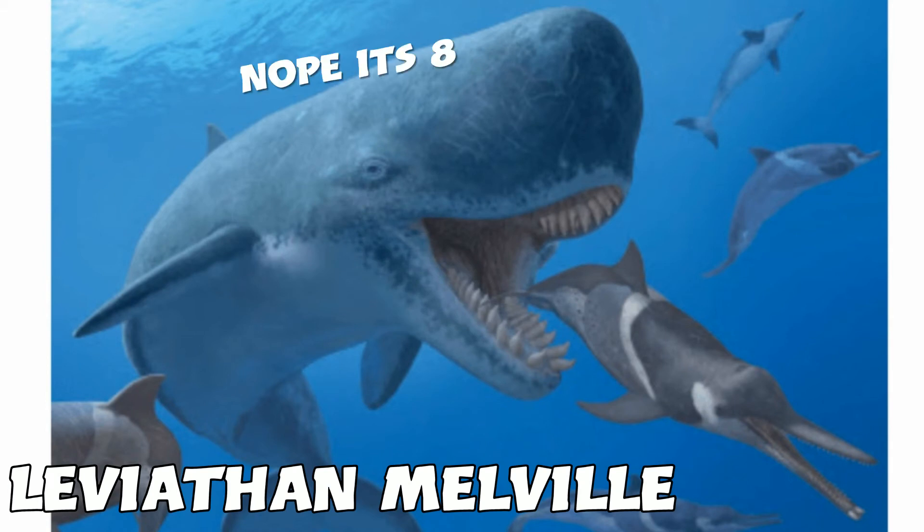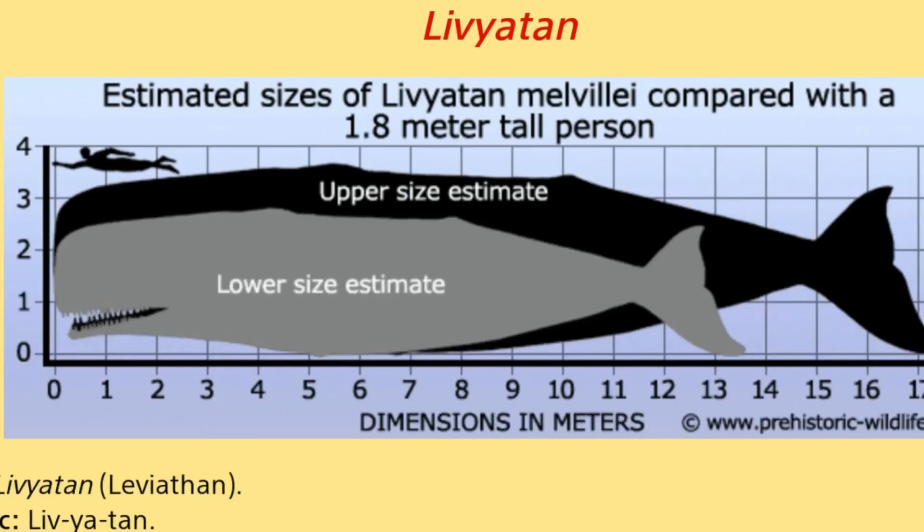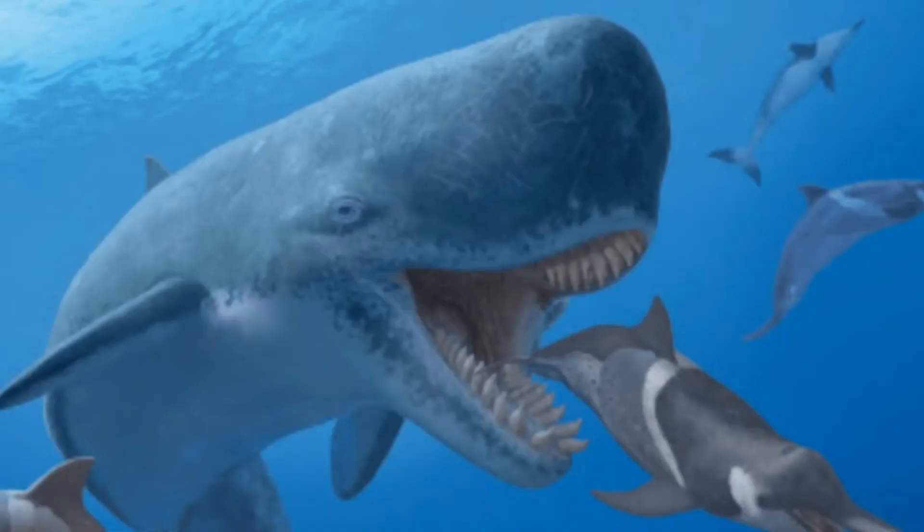Number eight is the Livyatan Melvillei — definitely a weird name, but it's basically just a sperm whale on steroids and it's like a killer. As you can see it's really big, and we don't have any sperm whales in the game, so this would definitely be a pretty cool new addition and a really cool mount to ride around on.